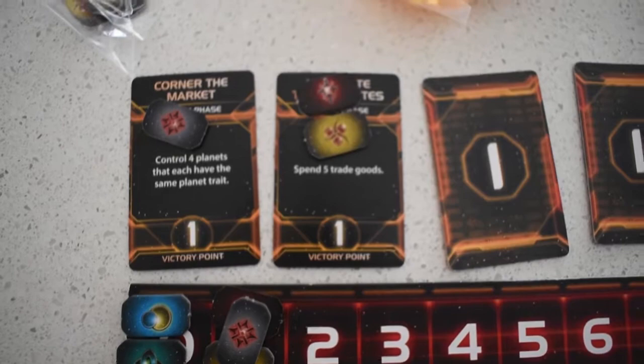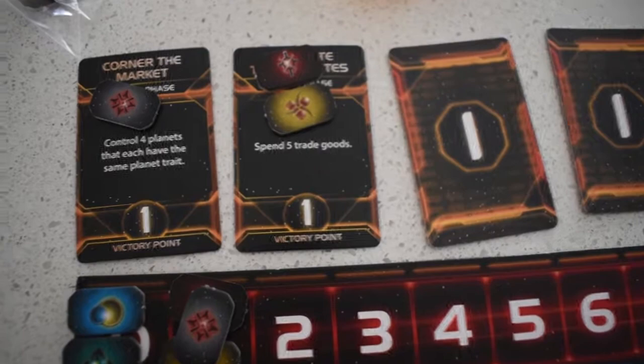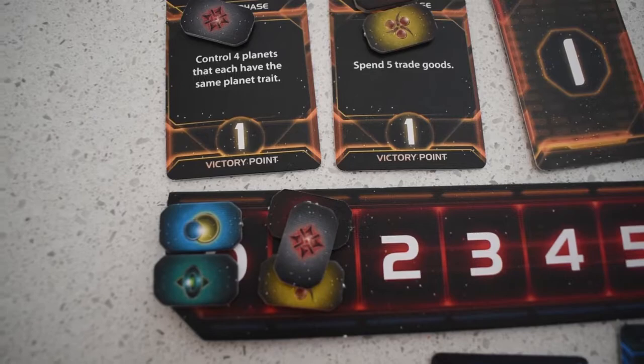So in the objective phase we've got three civilizations that have scored objectives. Letnev have four of the same — four planets of the same trait. Hakan and Sardak Norr both spent enough trade goods. Leaving Sol and Sardak back on zero. The next step is to reveal the next objective.